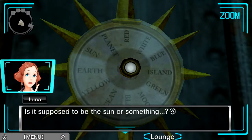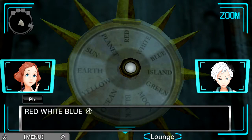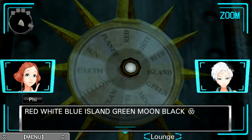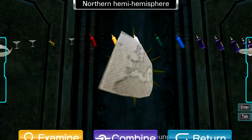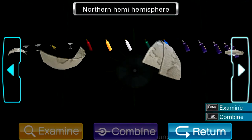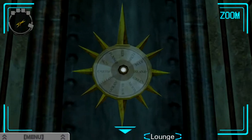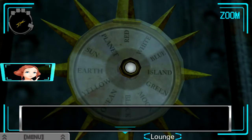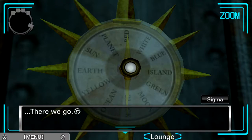This thing looks weird. Is it supposed to be the sun or something? There are 12 words on it, and they're arranged kind of like the spokes on a wheel. Red, white, blue — it's the colors of the different liquors and bottles of alcohol. And I'm sure this is where we place our needles. Yellow, earth, sun, planet. It looks like a clock, but it doesn't have any hands. Do you think those needles you found might go on there? Let's see — there we go.